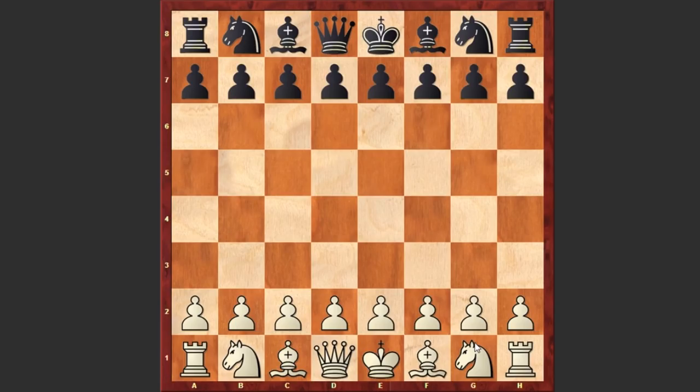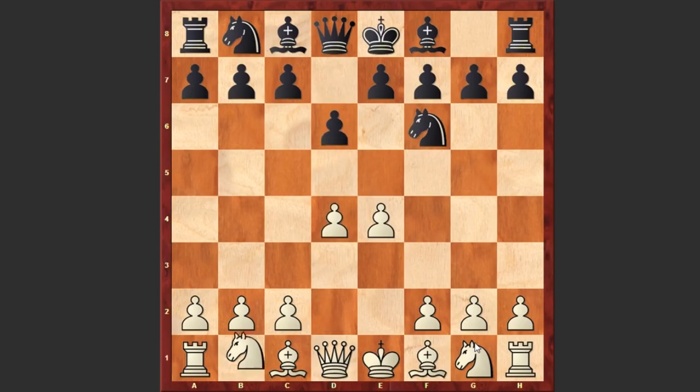Nigel Short had the white pieces and he started with e4, d6 by Myles, d4, knight f6, knight c3. We see the Pirc Defense — g6, black goes for the mainline. Now white has several options: either f4, going for the Austrian Attack, or knight f3 for the classical two-knight system, or even f3, bishop e3, queen d2 and castle queenside. But in the game we see bishop c4.